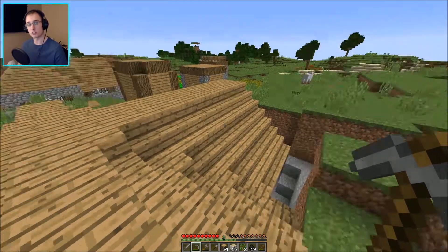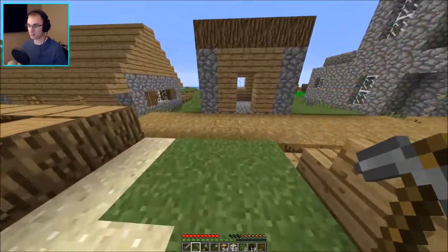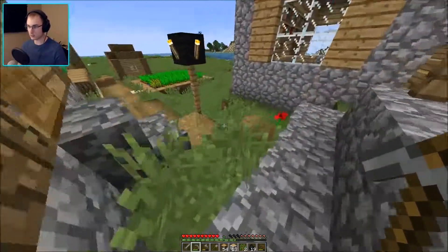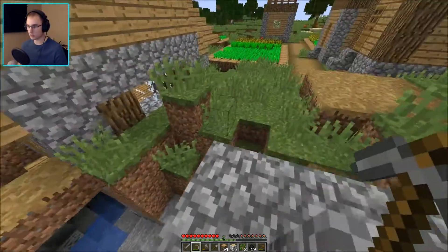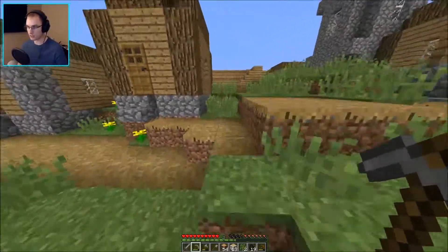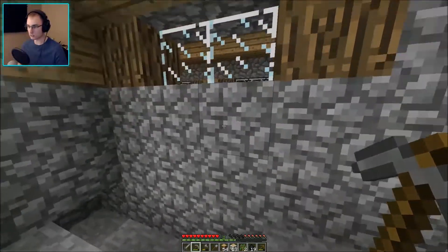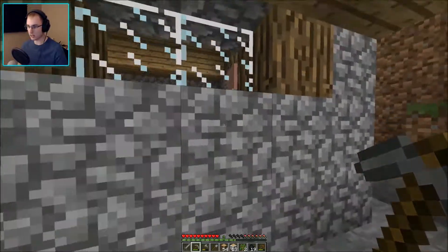But I think I need to ask permission of the villagers first. We have to find them, because none of them are outside, but I can hear them yelling, and the fact that the doors are all screwed up kind of leads me to believe that they're all stuck in some building somewhere. So we're gonna find ourselves a villager. I can hear them. They gotta be in this building. There they are. They're all hiding in here.